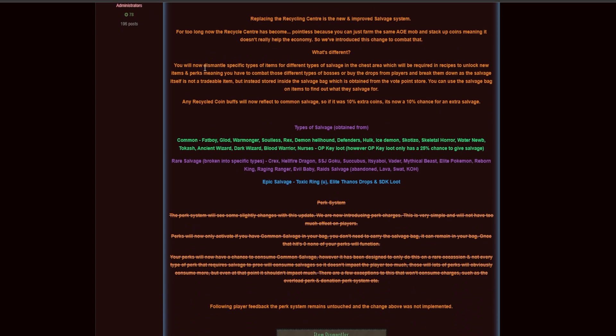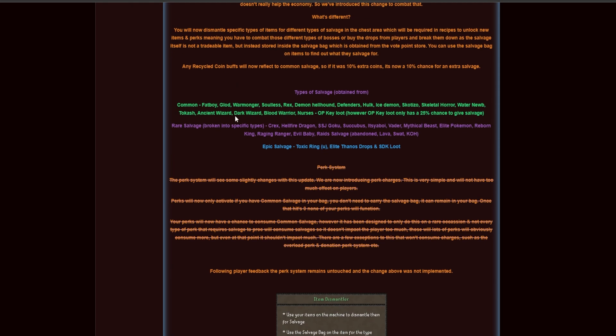What's different is that you'll now be able to dismantle specific types of items for different types of salvages in the chest area, which I'll show in-game in a minute. These salvages will be required in recipes to unlock new items and perks, meaning you'll have to defeat different types of bosses or buy the actual drops from other players so you can salvage them.